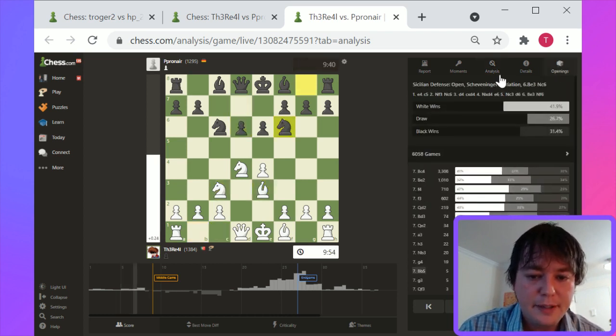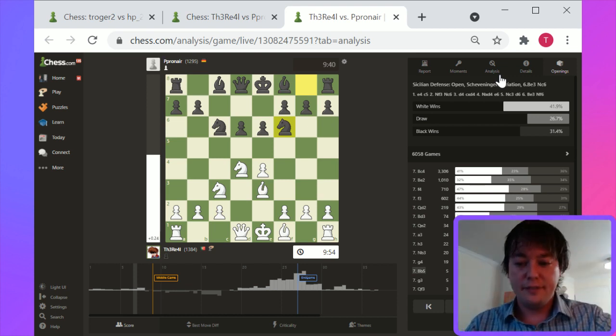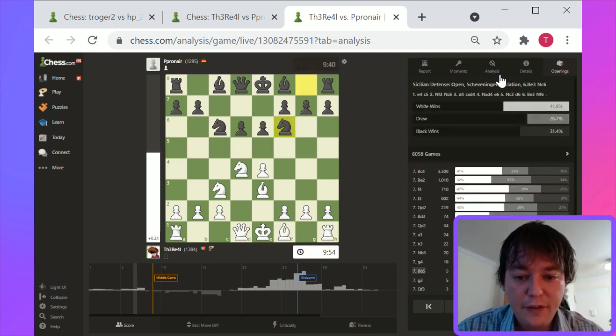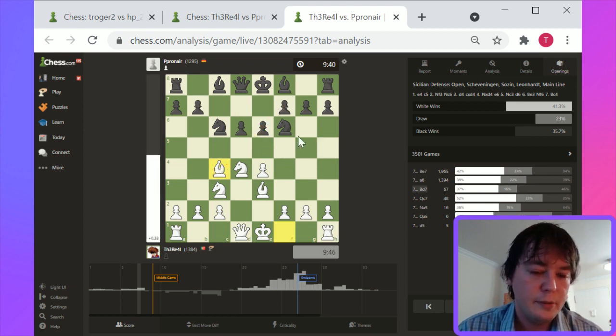d6, Bishop b3, Knight f6. We're really in the mainline Sicilian here. This is the real scheme. Bishop b5 is one of the options here. The main move here — which is kind of surprising — is Bishop c4 and the Scheveningen Sicilian.